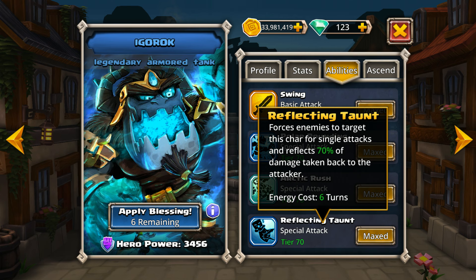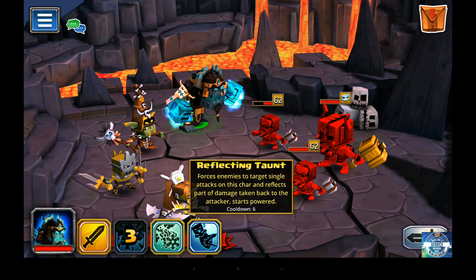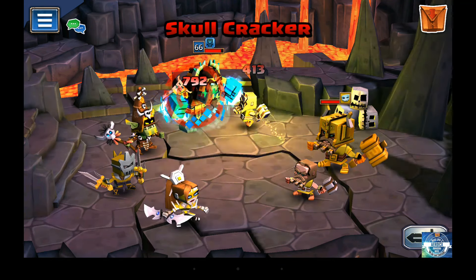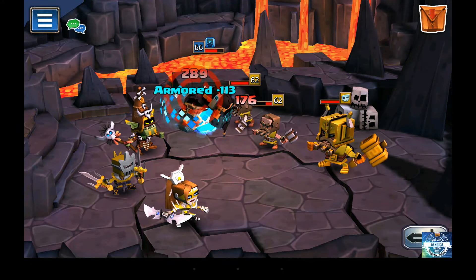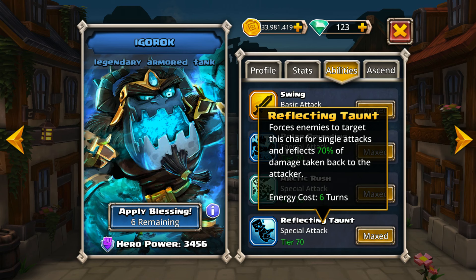And then lastly, we have his Reflecting Taunt, which is really nice. The Reflecting Taunt at level 70 provides a 70% damage reflection back at the enemies. This is really the highest damage reflection of any of the characters that carry such an ability within the game. The only drawback — and it's really not even that big of a drawback — is that his taunt requires six turns in order for him to be able to use it again.